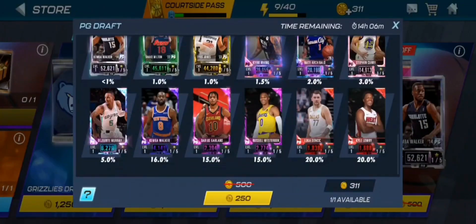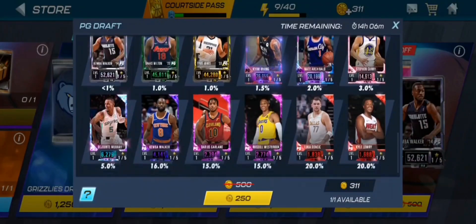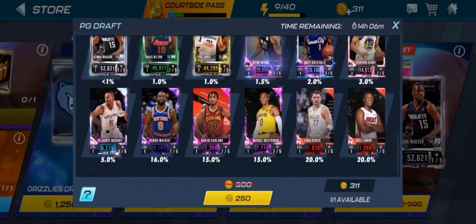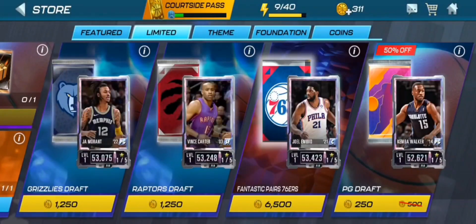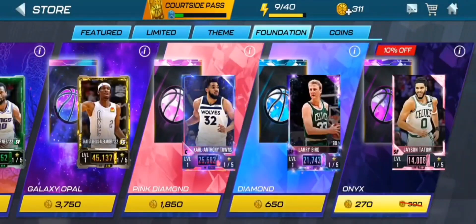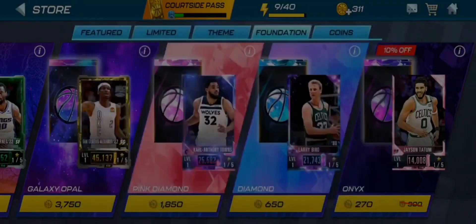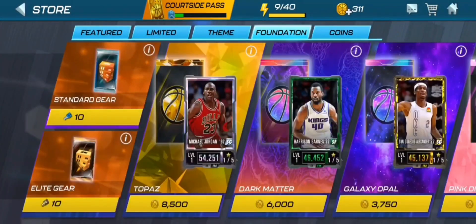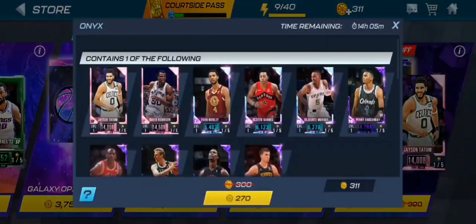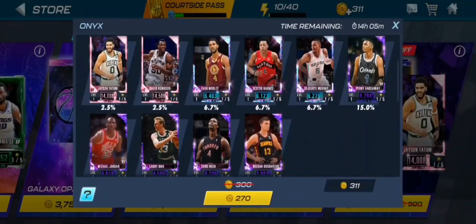Is there anything worth opening with our coins? There's a pack with a 15% chance at an Amethyst card and a 20% chance at Ruby cards. We also have an Onyx pack — I think this is just the best option right now. We have 270 coins. I don't want to open the fast break pack at 27.6 — that would be a terrible idea. Let's go ahead and open the Onyx pack. Imagine if we get like a pink diamond — hopefully it's David Robinson.